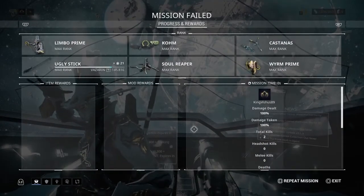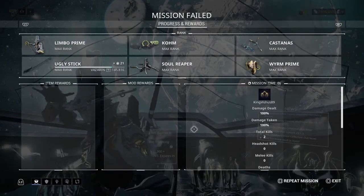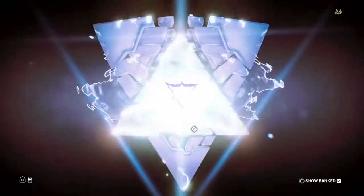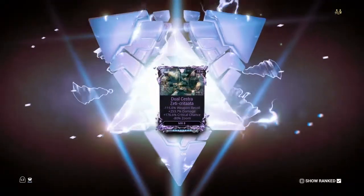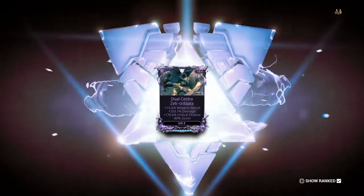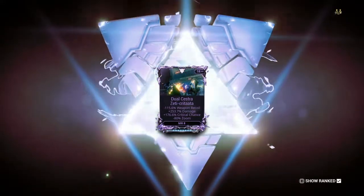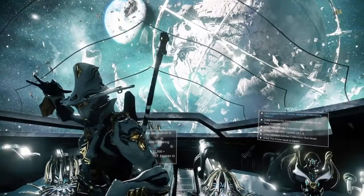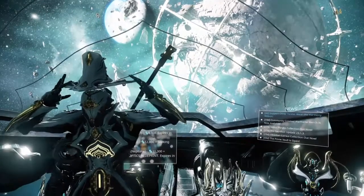As you can see I failed the mission, but I can still get the ribbon unlock — let's see what I got. A Dual Sestra — not bad! Negative weapon recoil, that's always good, positive damage, and crit chance. The only thing is the Dual Sestra is mostly a status weapon, but we can kind of do a hybrid build maybe in the future. But that's pretty much it — that was a ribbon unlock, hope you guys enjoyed it. Stay tuned, I'll be doing more ribbon unlocks.